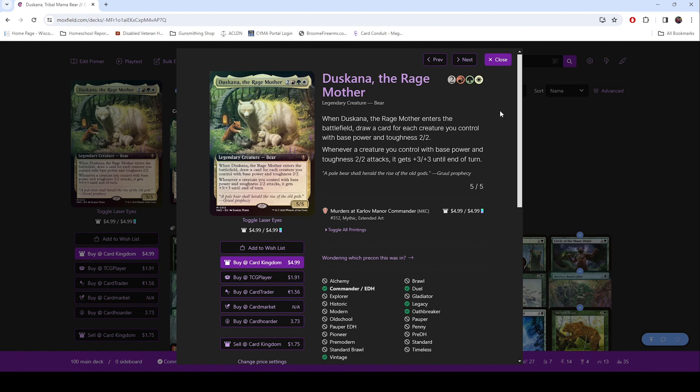We let our local game shop know, Flip Table Games in Stoughton, Wisconsin. We said hey, we are going to be looking for a Duskana the Rage Mother as a Commander card, and we want to build a Bear Tribal deck. That's right — this is a Bear Tribal deck.